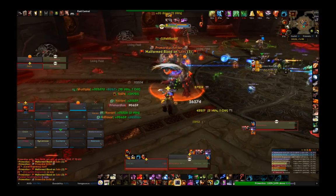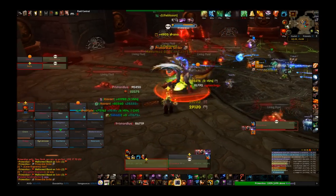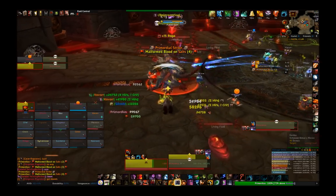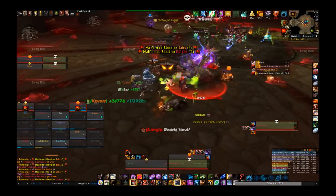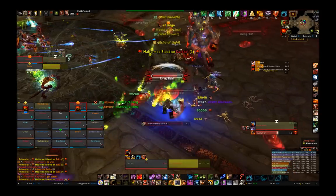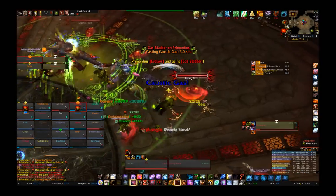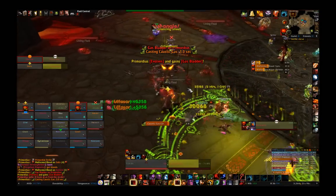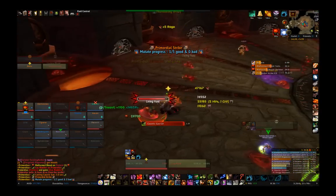These are the only moves Primordius will always have. Pretty simple, right? Well, sort of. Primordius has a resource bar that fills up over time. If any of the adds touch him, he'll absorb them and increase that bar even faster. Whenever the bar fills up to 100%, Primordius gains a new move and gets a 10% damage buff. Obviously this is a bad thing, so we don't want him absorbing those bloods — hence the circle pattern. Regardless of your efforts, he will be getting the stacks eventually from passive resource growth, and he'll randomly get one of six moves every time.